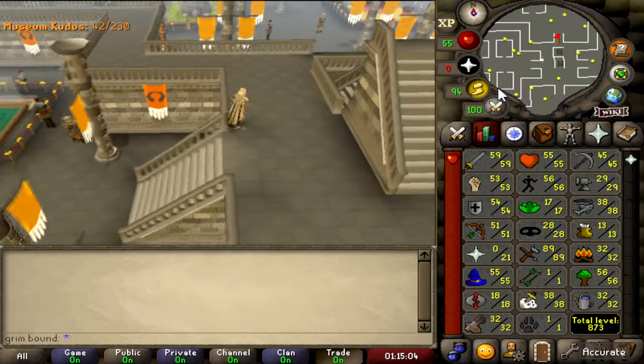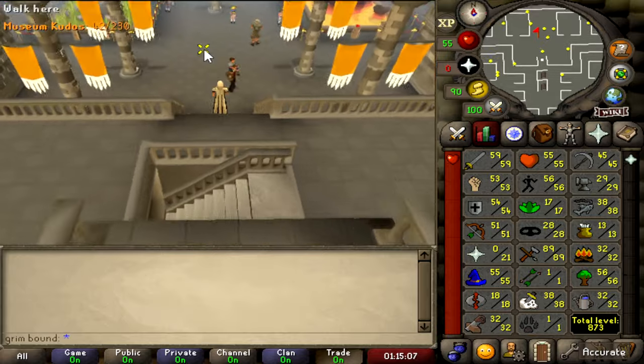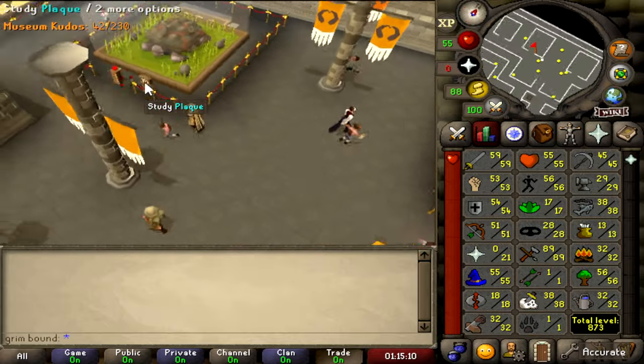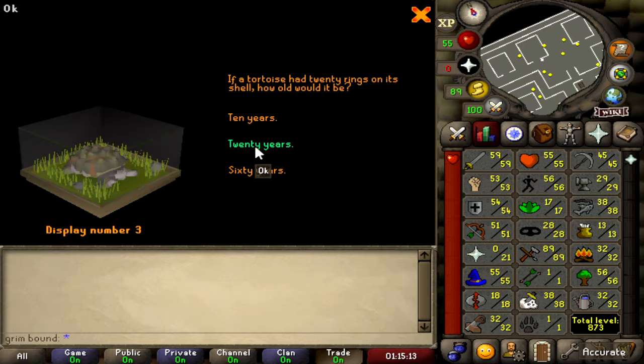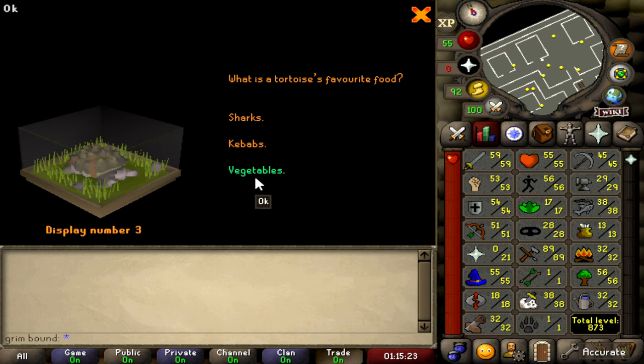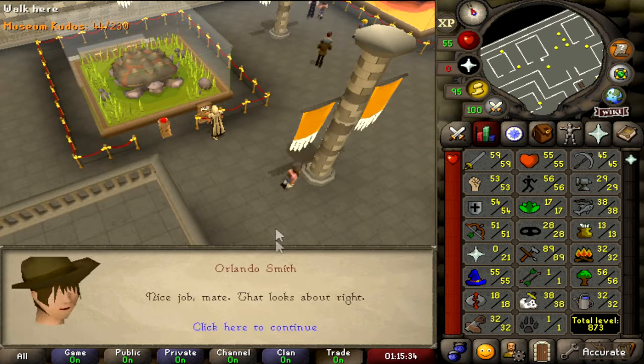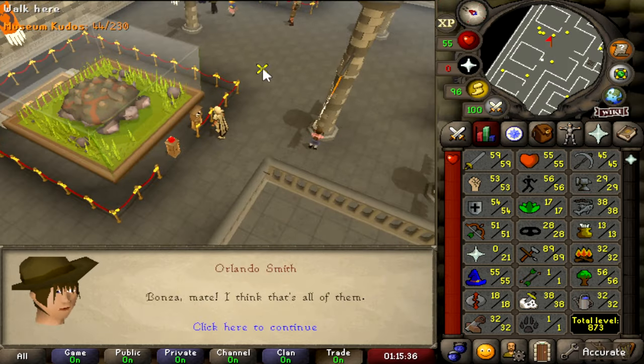We are almost at 50 kudos! A tortoise has 20 rings on its shell — how old would it be? 20 years old. That's cool about tortoises — I actually knew that. Favorite food? A vegetable — I knew that too. Name of the explorer who discovered the world's oldest tortoise? I don't know that, but I'm glad we have RuneLite.